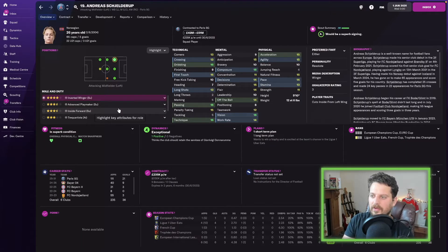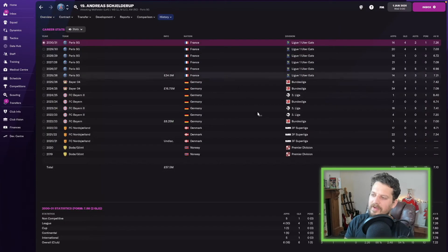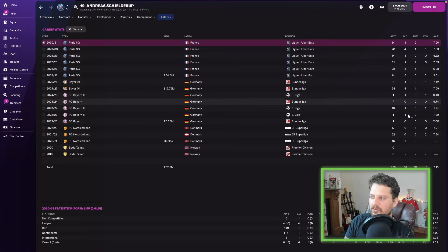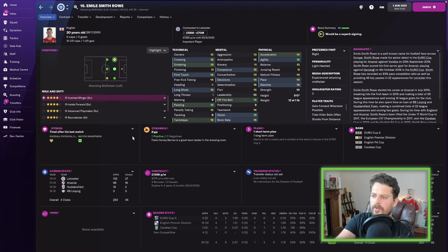Andreas next — we're just going to call him Andreas from now on. Passing 16, technique 16, dribbling 16, vision 16, composure 16, either-footed. I just really like this player. Average rating of 7.1, but he's never scored double-figure goals or hit double-figure assists in a season, which is strange. Scout reports say he possesses a fair amount of pace and is a fairly consistent performer.